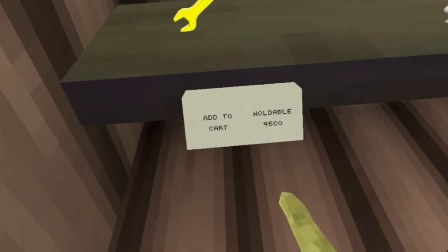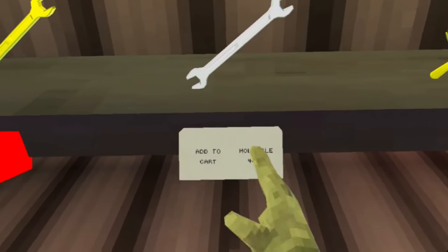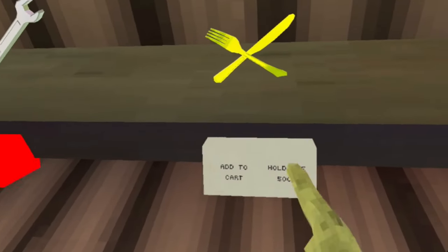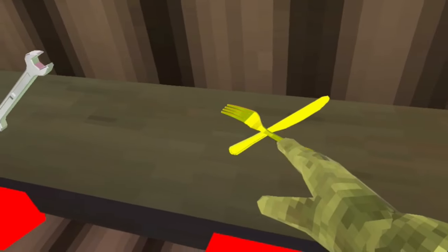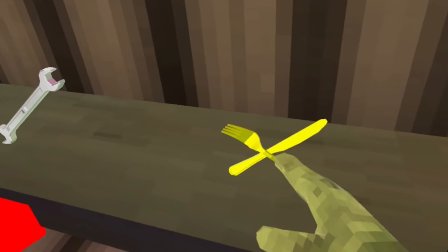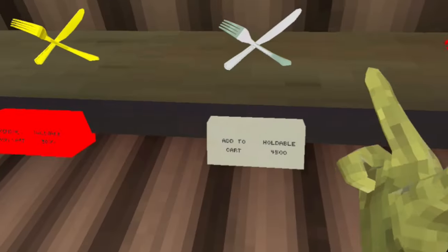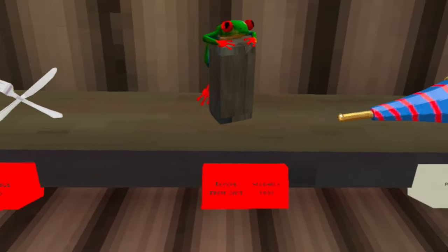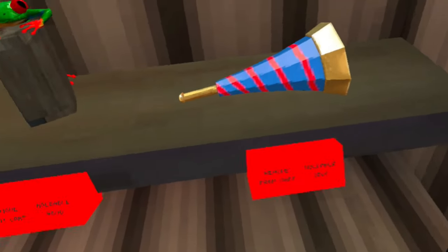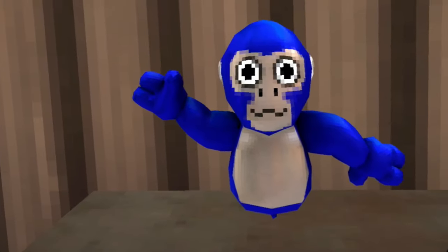So we have some old cosmetics here. We have a golden wrench for 4,500, a regular one for 4,000, the golden utensils for 5,000 shiny rocks. Quick fun fact — this was the first ever cosmetic in the game that I bought, even before my witch hat and my glasses. Regular utensils for 4,500, a frog for 4,000, and this trumpet thing for 3,500 shiny rocks.